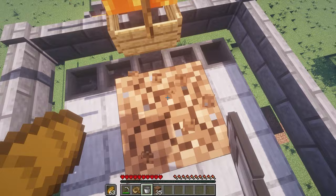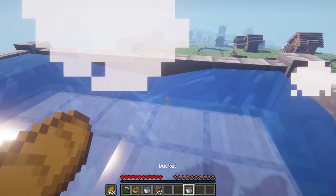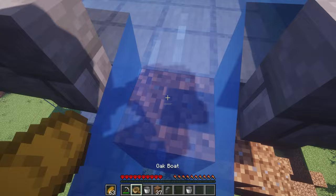Once they're all placed, place your lava bucket in the center on top of that wall. Then grab your water buckets and place them in the corners, just like so. You're really close to being done with the farm. All you have to do is break this dirt and wait for nightfall.